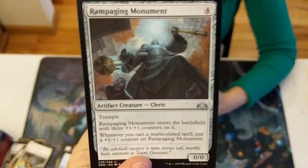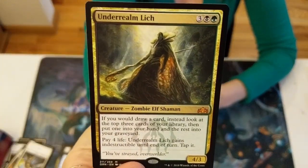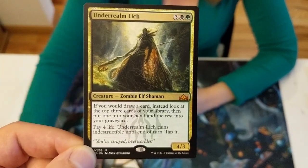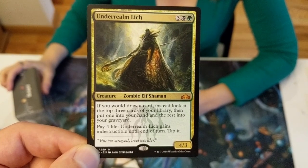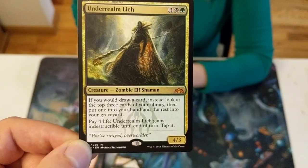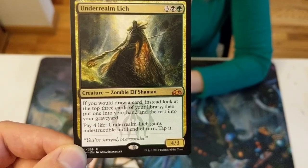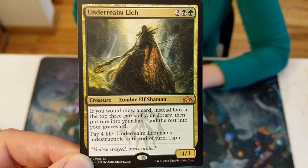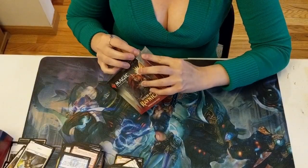Rampaging Monument. We got a Mythic — Underrealm Lich! I love that guy. If you would draw a card, instead look at the top three cards in your library, then put one in your hand and the rest in your graveyard. Pay four life: Underrealm Lich gains indestructible until end of turn. He basically lets you brainstorm every turn, and he protects himself — all you gotta do is pay four life.